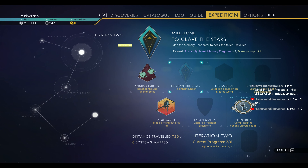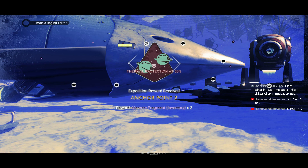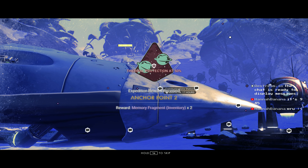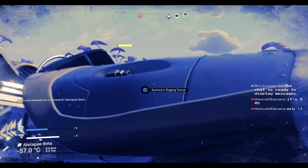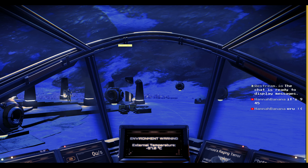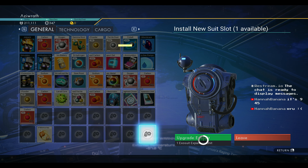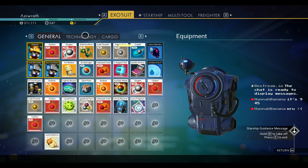Welcome back — we're at anchor point two. Let's go ahead and collect the rewards; we got more memory fragments towards our inventory. Congratulations on making it to anchor point two. Our next goal is to go ahead and find a crash freighter. Let's go ahead and expand our inventory. Awesome, we got all 48 now for the general. Let's go back in and see if there's any more for technology.